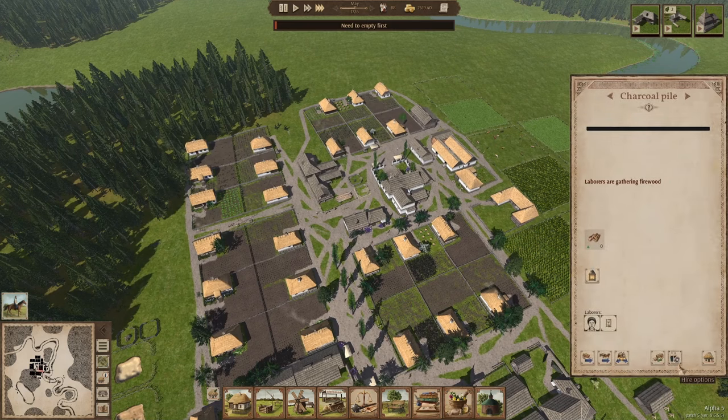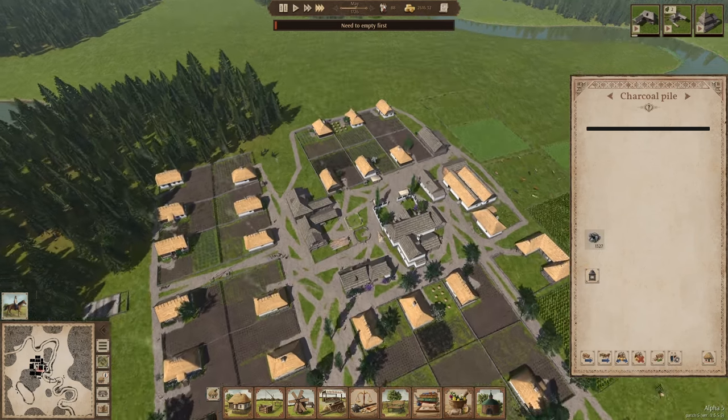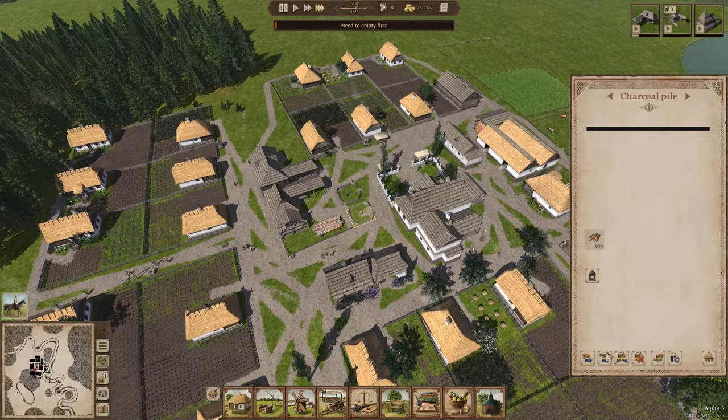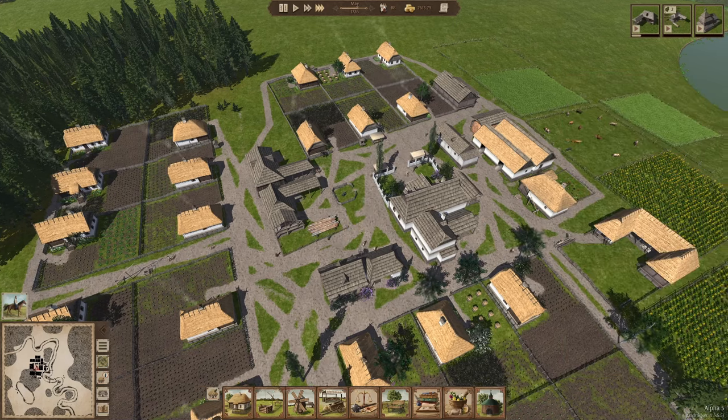I'm going to stop them from filling the charcoal pile up again here — I want to get rid of these two piles. Let's destroy the stock over here and take that pile away.